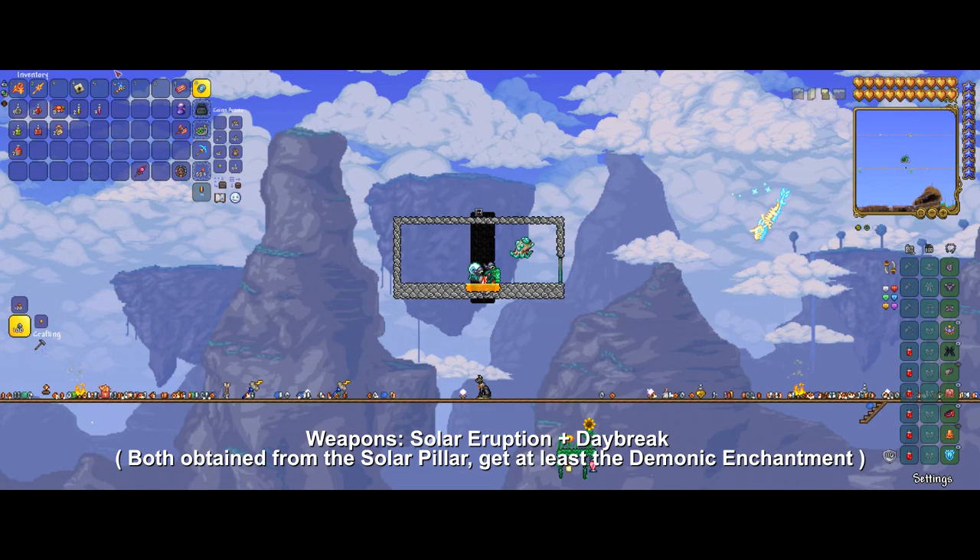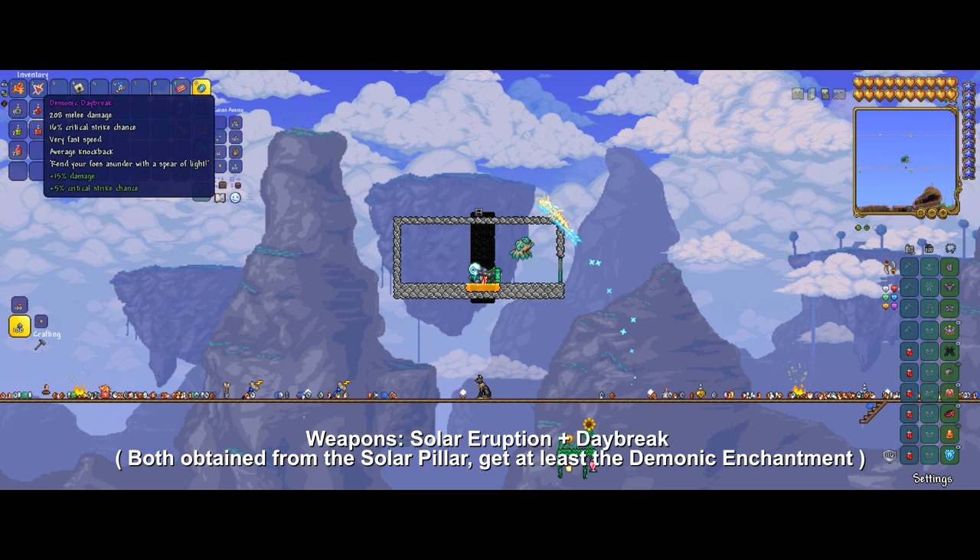We are using two weapons: one for long range and one for short range. Solar Eruption is used in the first phase and Daybreak for the second one.